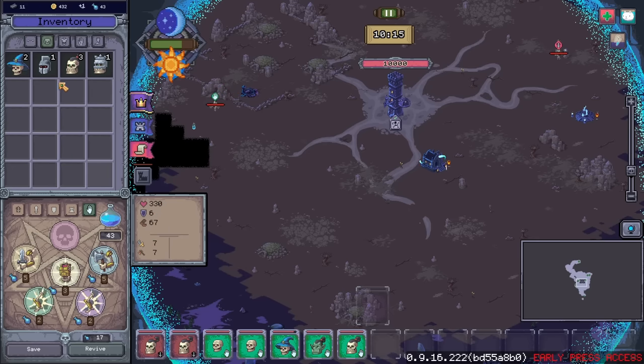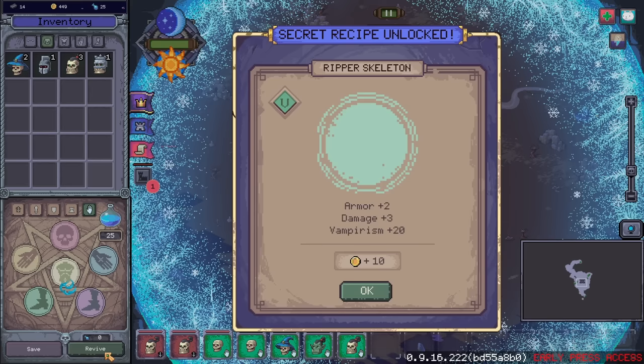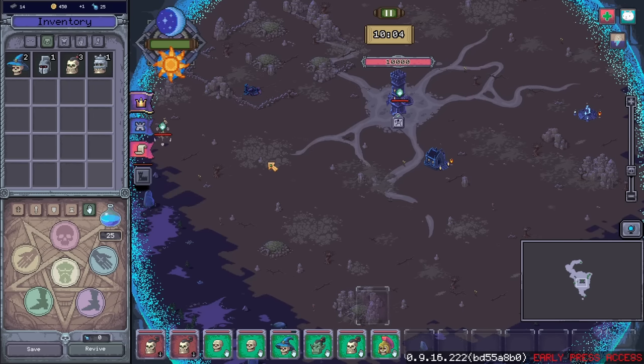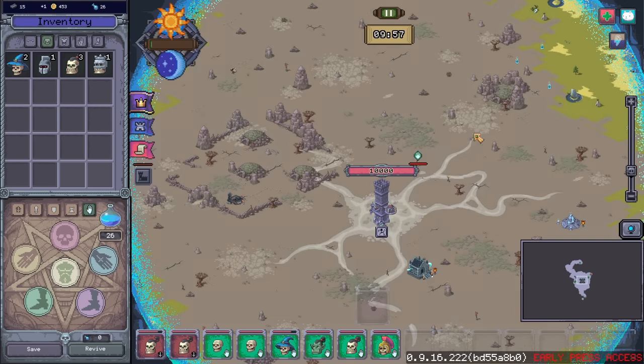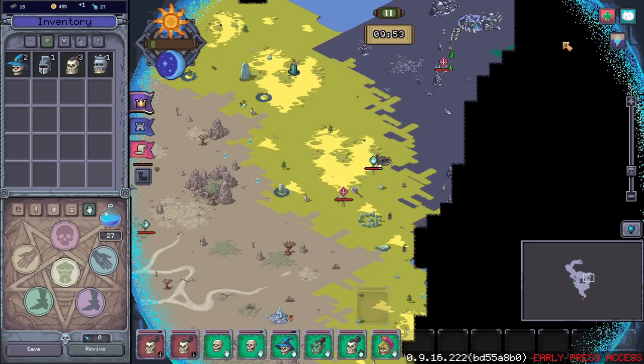Zombie head with helmet — let's see. It probably isn't a combo... no, it is: Ripper Skeleton! How much HP does he have? 560 — I guess the bone body parts actually is still kind of helpful.